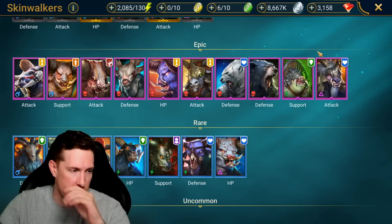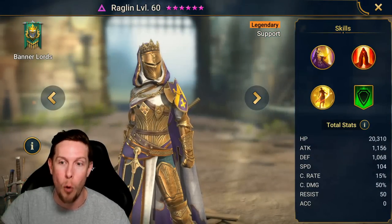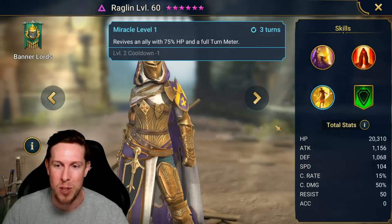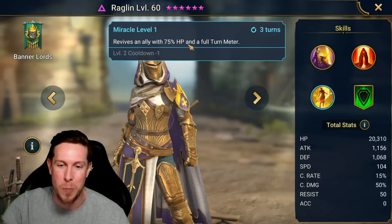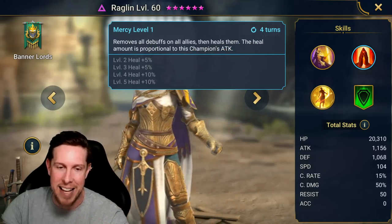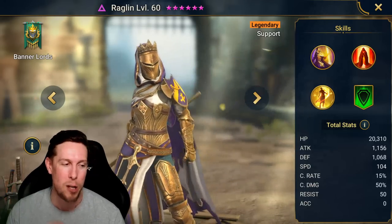Number two is going to be healers. I'm going to start with the most S-tier healer revival champion inside the entire game, and that is Raglan. She is a void legendary champion. She is the quintessential heal, reviver, cleanser in the game. Miracle on a two-turn cooldown revives an ally with 75% HP and a full turn meter. Mercy removes all debuffs on all allies and heals them — the heal is proportional to this champion's attack — and she has a turn meter fill on the A1. That is the perfect healer champion for your team.